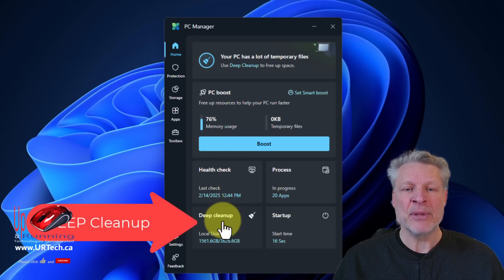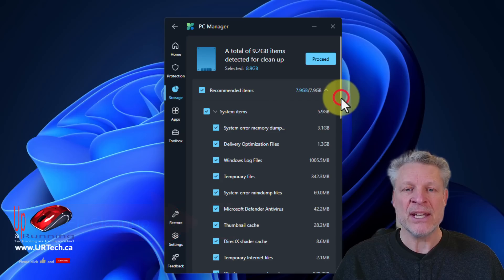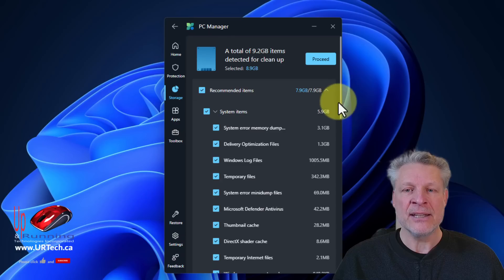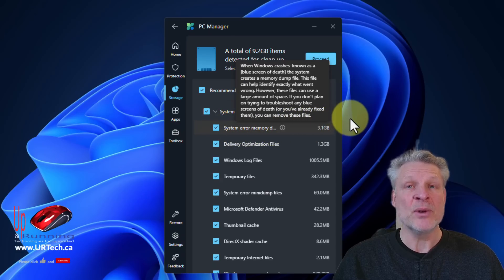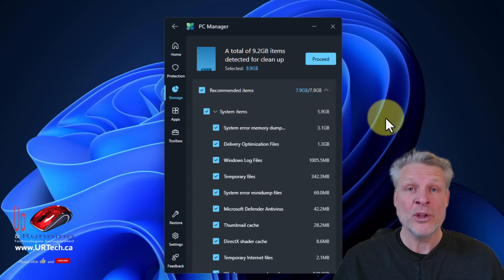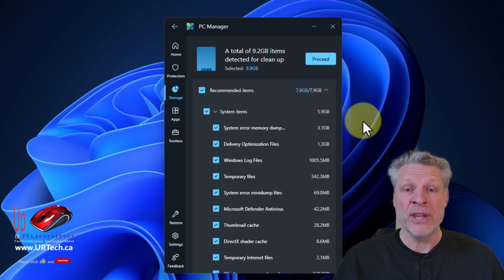Let's go to Disk Cleanup because this is interesting. In here you can see we have a lot of items that it thinks it can clear up. System dump files — every time a computer crashes or has a serious problem, it will create a DMP (dump) file. If you report that to Microsoft, the dump file can go with it if you choose to, and that gives Microsoft the information they need to fix Windows. But those dump files are pointless after they've been submitted to Microsoft, so get rid of them.